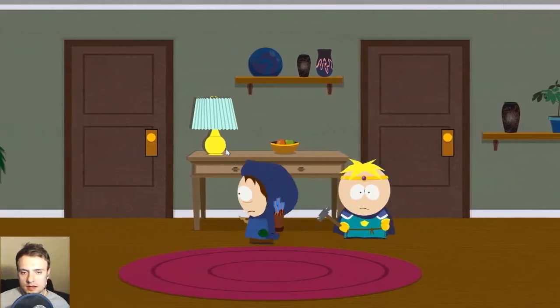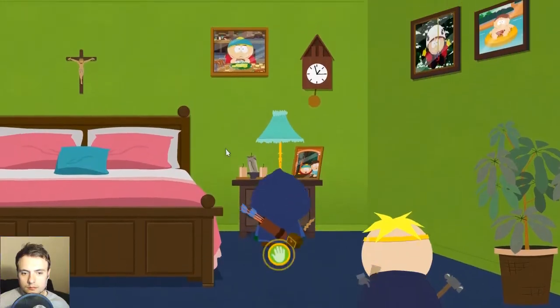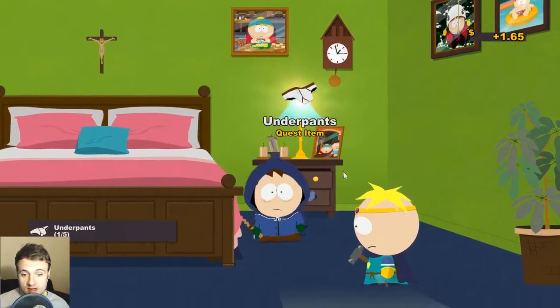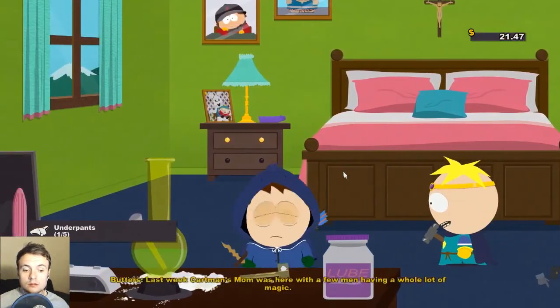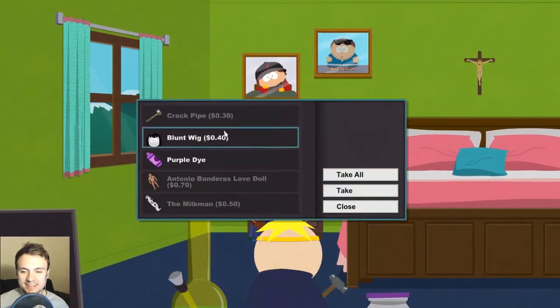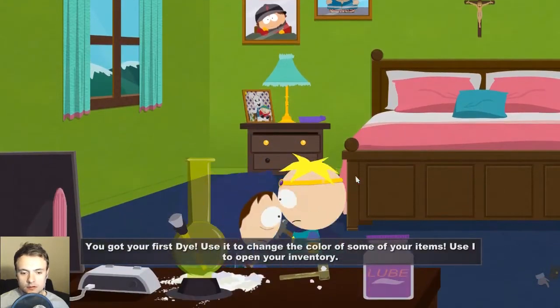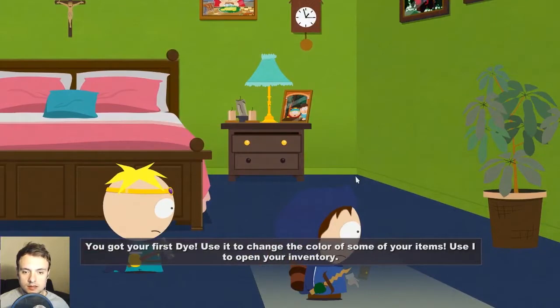Let's try Leanne's roof — we can get in there. Let's see what she has in her bedside drawer: underpants, cash, the black thunder, the purple passion, and the jackrabbit. Ooh, the underpants is a quest item. 'This is where the magic happens. Last week Cartman's mom was here with a few men having a whole lot of magic. She's doing hand magic and butt magic.' Blunt wig. Cool. Got my first die. It's changed the colour of some of your items. Use eye to open your inventory — we'll look at that later.